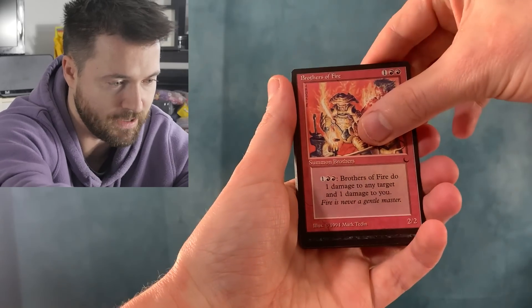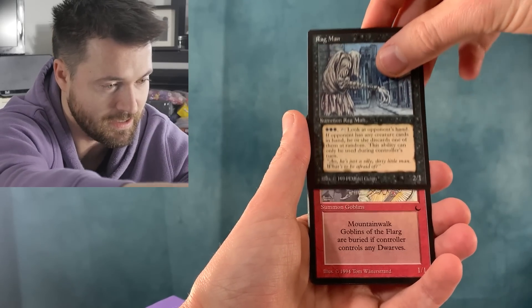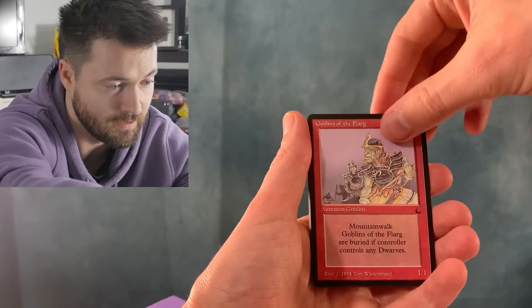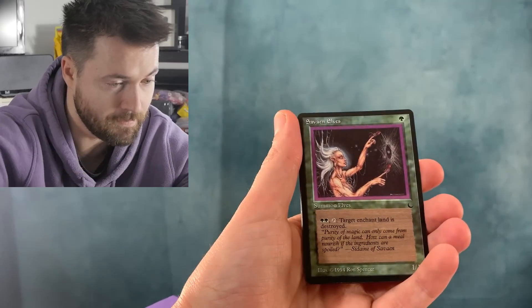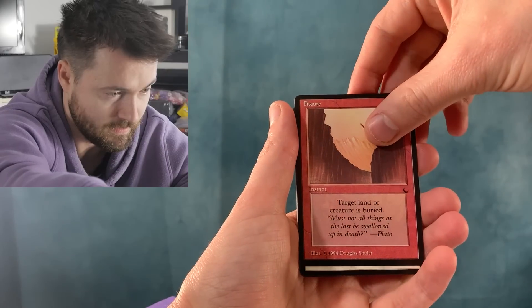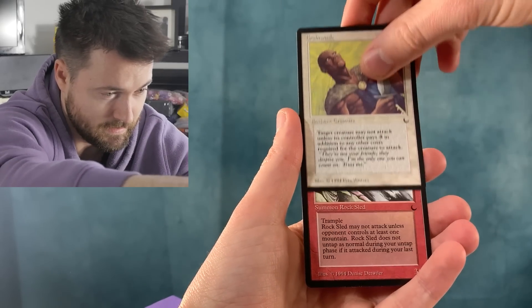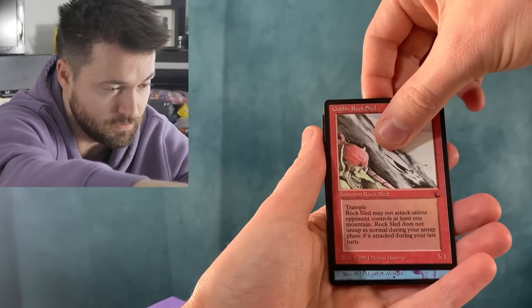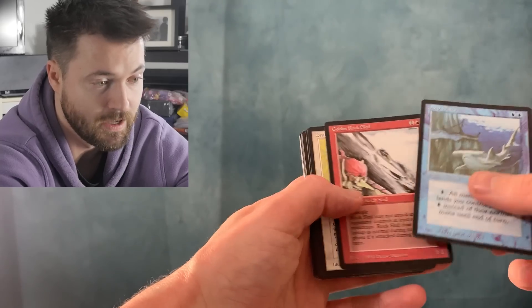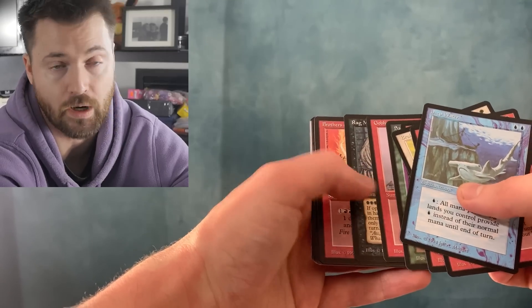We have Brothers of Fire, Ragman — I just love the artwork on these older ones — Goblins of the Flarg from 1994, Saven Elves, a Fishliver Oil, Brainwash, and then a Goblin Rock Sled. Last card is blue — Deep Water. We didn't get anything really crazy in that pack unfortunately, but what a treat to open. The most expensive card in The Dark is actually not even a Reserved List card; it's the original printing of Blood Moon, which is a really good card across a variety of formats.